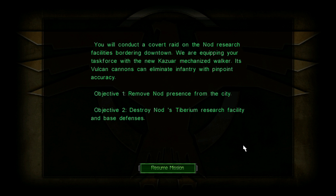You will conduct a covert raid on the Nod research facilities bordering downtown. We are equipping your task force with a new Kazuha-mechanized walker. The Vulcan cannons can eliminate infantry with pinpoint accuracy. Let's do it!